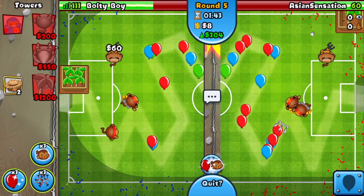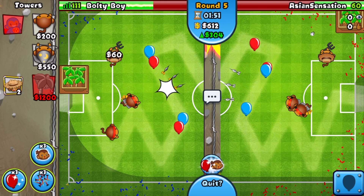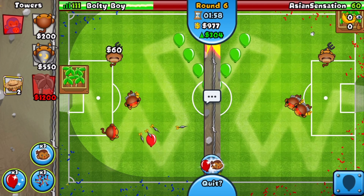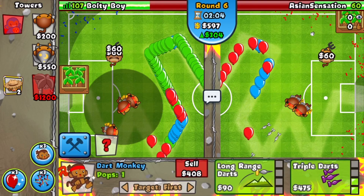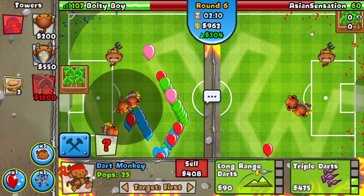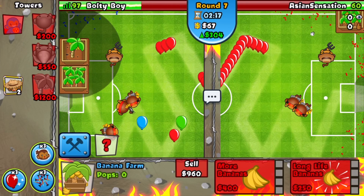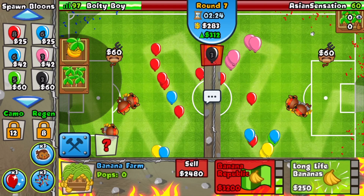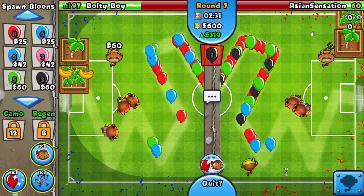We got him down to 60 lives around round four - I'll 1 million percent take that. Going for the plantation, so we're out-ecoing and out-farming. This is looking great. I'm gonna play a little cautiously because I'm not trying to die to any mid-game rushes. Going for another farm - good thing we didn't because he's sending a lot of greens. Getting the zero-two very quickly. He's not stopping so I'll tank a few lives. Going for this farm and sending him spaced blacks.